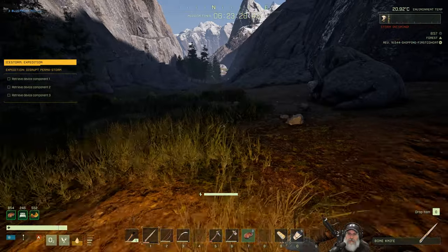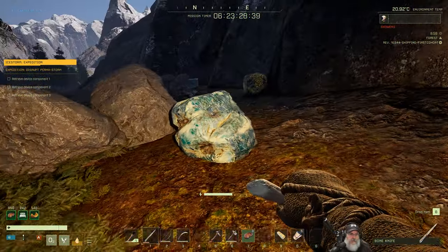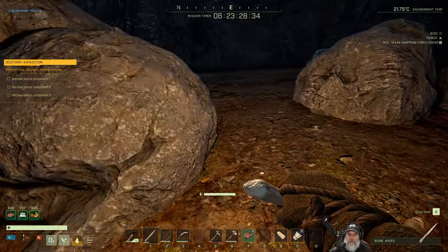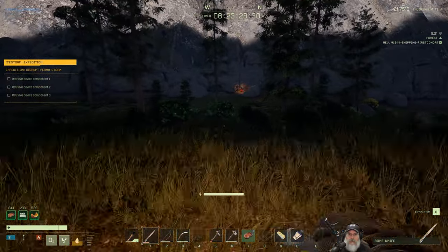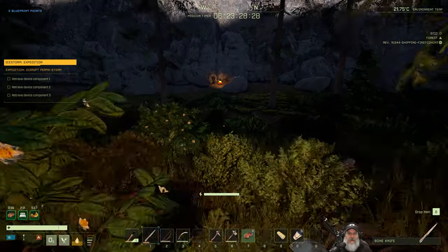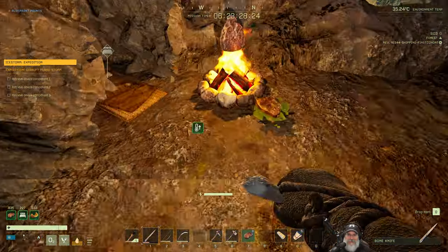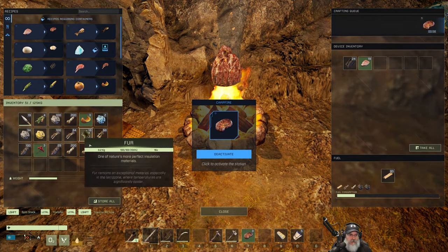What the hell — I lost our stone with all of our stuff. Wasn't it over here? Oh, I'm on the wrong side of the canyon! I'm like going where did it go. Oh my goodness. Okay, let's pop that in, we'll grab the cooked meat out of here.